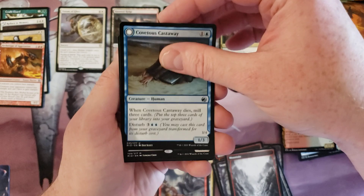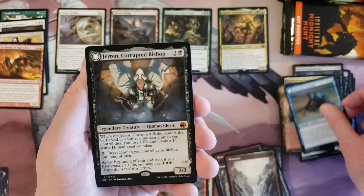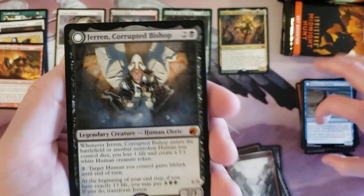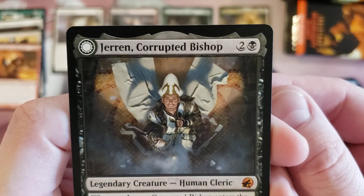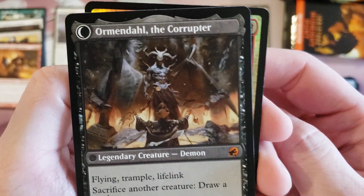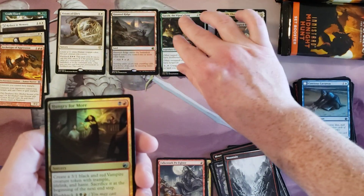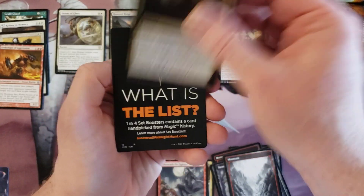Jerren, Corrupted Bishop — I have to admit, I think the regular artwork on this is really cool because you see him looking up, like 'oh that's amazing,' and then you kind of see what he's looking up at. Hungry for More.